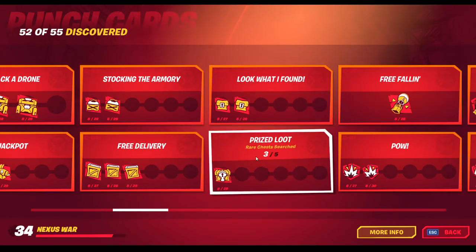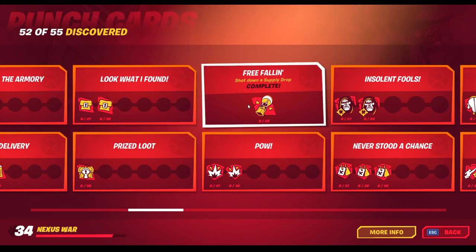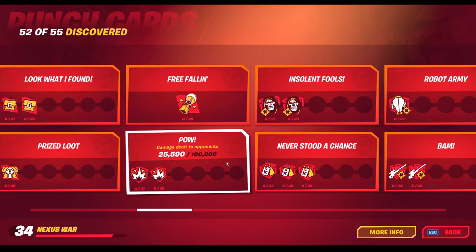Chests — just normal chests. These are for the rare chests. This took a while; I couldn't find any rare chests for the life of me. I just kept getting lucky, I guess. This one, you just have to shoot down a supply drop.